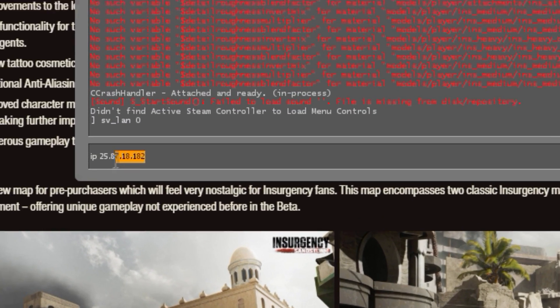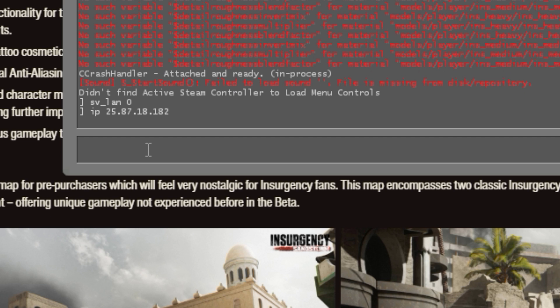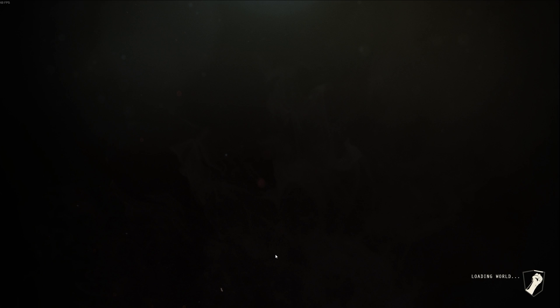When you've done that, type 'map' and then the map you want to play. You can change this while playing the server as well, but in order to start the game just load in the map. In this case I'm loading in 'brizz co-op', so we wait until it's loaded.